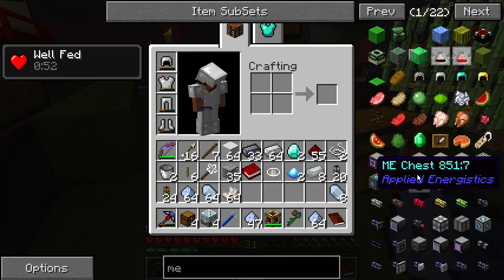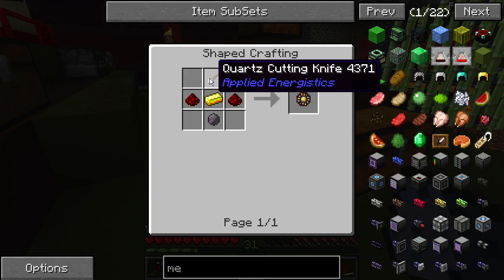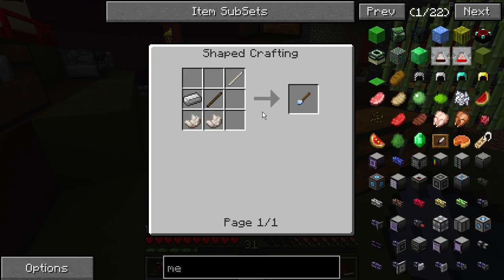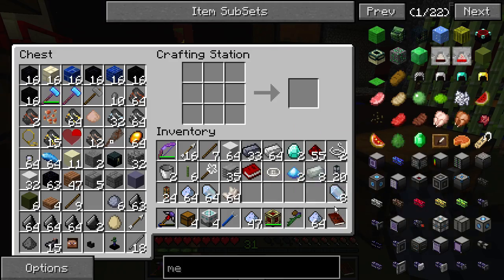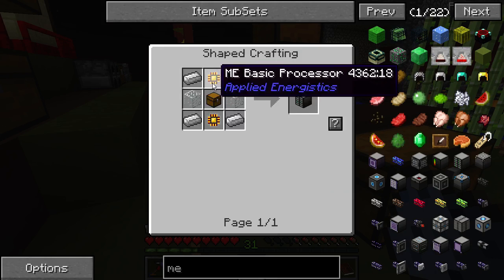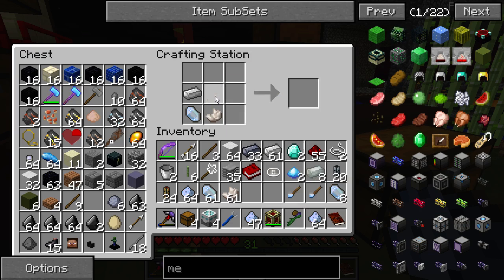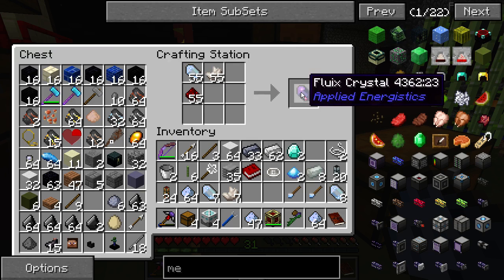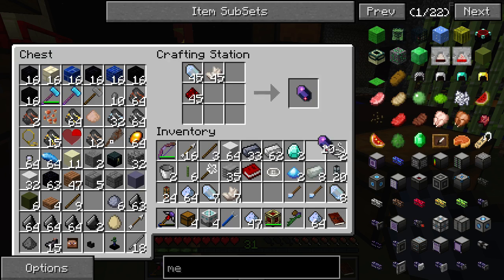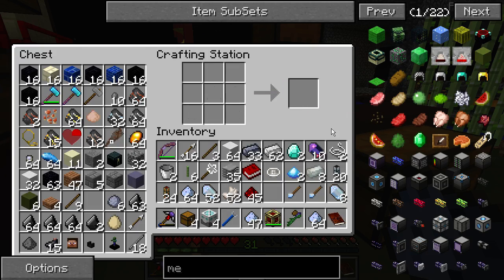Okay, so what do we need to start with? We need a Conversion Matrix, a few of these, and we need the basic - these guys. So we need a Quartz Cutting Knife. See if we can make that. Start with two of these cutting knives. Some of these guys - go with ten maybe. Conversion Matrix. Silicon! Oh, we need a lot of plastic.